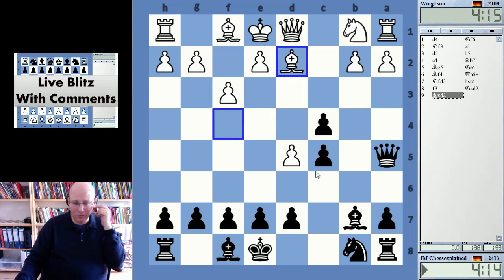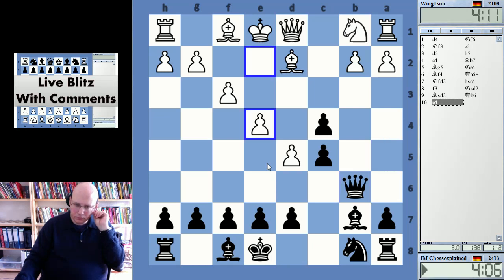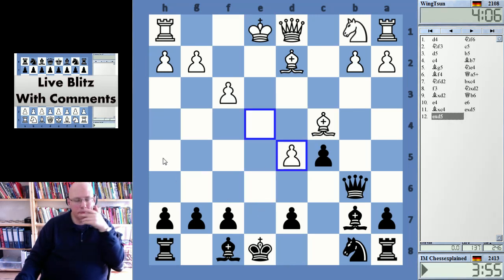Going back doesn't make sense, so let's take. He will go e4 next and I would like to be ready to play e6 quickly. Taking on b2 looks wrong, so I want to attack white's center as quickly as possible. There's a check potentially on e2.